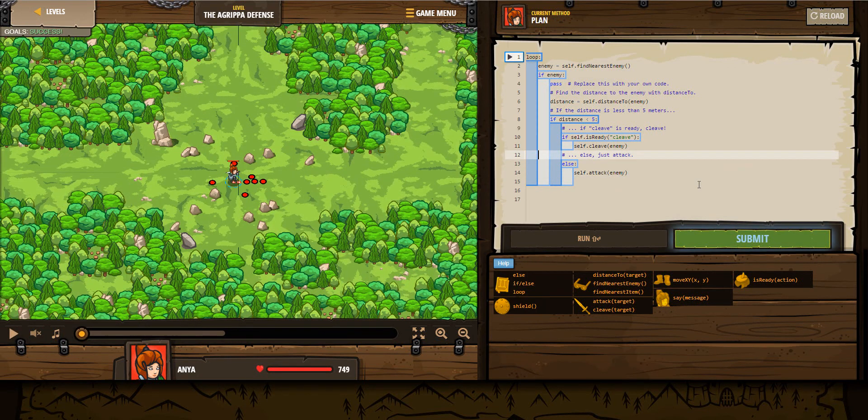Alright, let's go through this. I'm not going to type this out because I kind of messed up the first time around, so this is my second time. First it's going to loop. We're going to create a variable called enemy, and it equals self dot find nearest enemy.